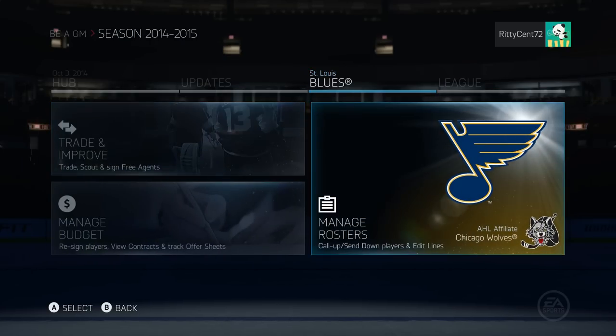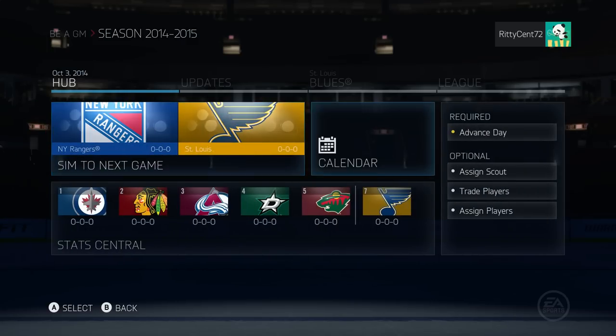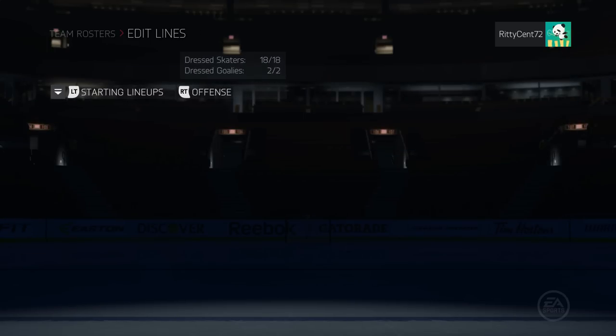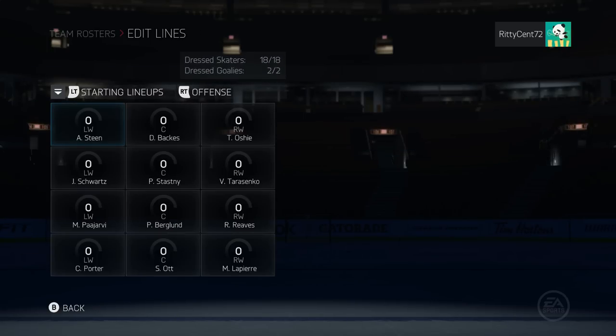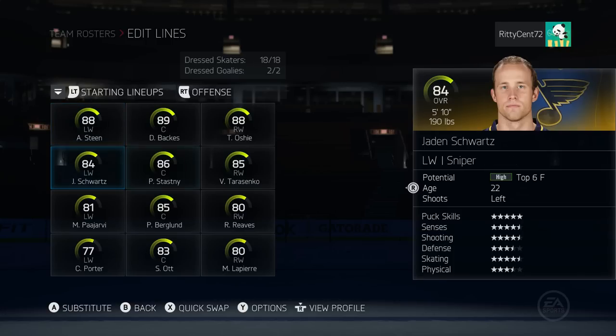It's going to take a moment to remember how to use these menus. Can you even update your trading block? Manage rosters - is that where you have to go to edit lines? Yep, it sure is. Edit lines - let's go ahead and do best lines and see who is on the St. Louis Blues. Steen, 88 overall - what a legend. We got Timothy Jimothy, Backes, and Steen as our first line.